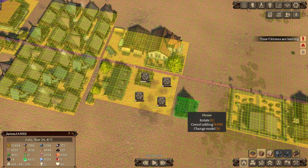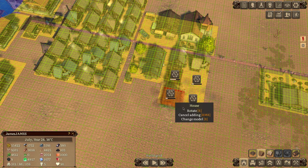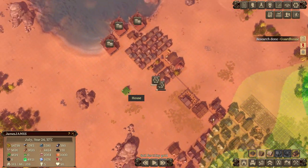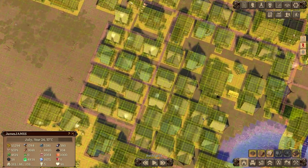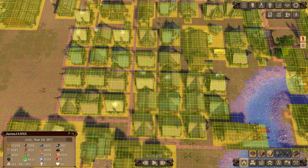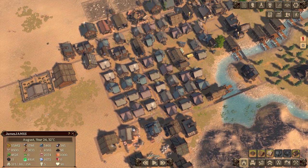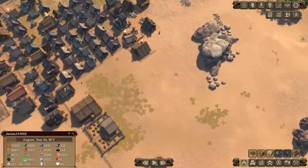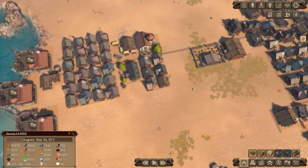I'll pull up the grid — the developer mentioned in a future update this will automatically appear when you select an item to place, which is handy. When I first started building I didn't know about the grid feature and wasn't lining anything up at all. But honestly I kind of like it — the unplanned section looks more realistic and has character compared to the perfectly grid-aligned area.